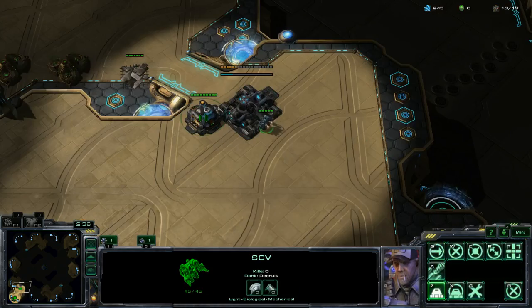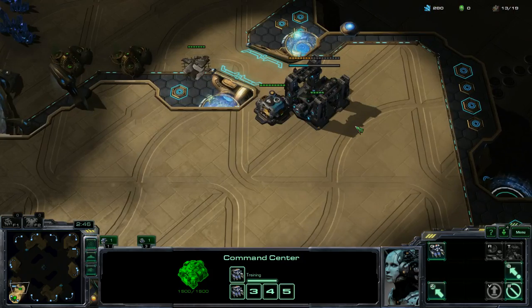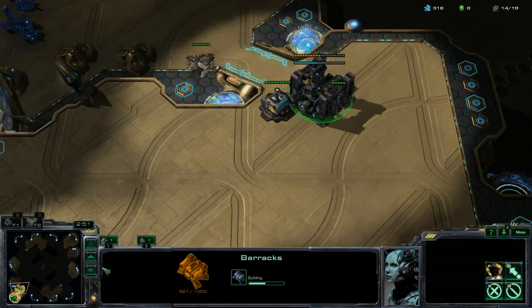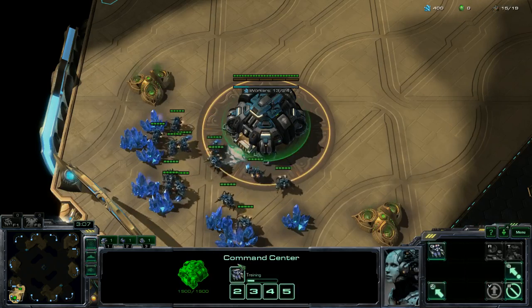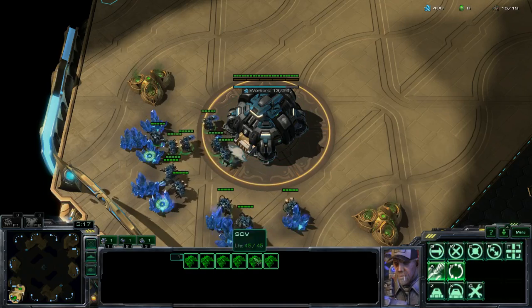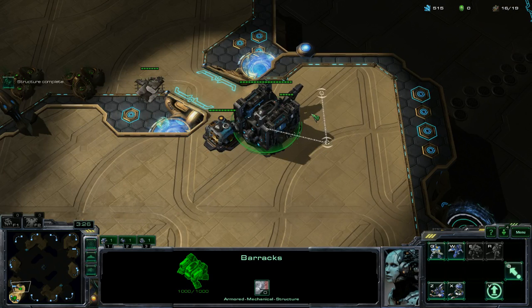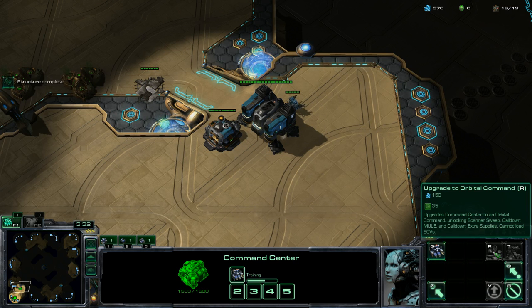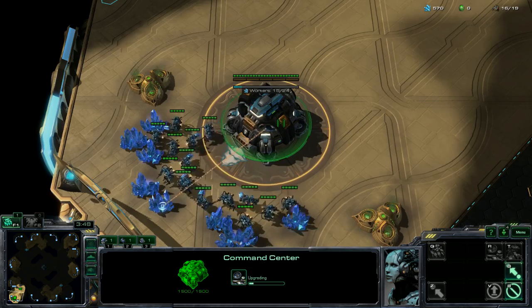We're using our hotkeys to make sure we get a Supply Depot up, a Barracks up, and SCVs producing back home. You want all your SCVs and buildings as active as possible. I'll hotkey the Barracks to 2, so I can produce off both the Barracks and Command Center simultaneously with minimal actions. Whatever you have selected shows up in the bottom action panel. Once the Barracks is done, you'll want to upgrade to Orbital Command Center — I can issue that order without even looking at my base, just double-tap to verify it's happening.